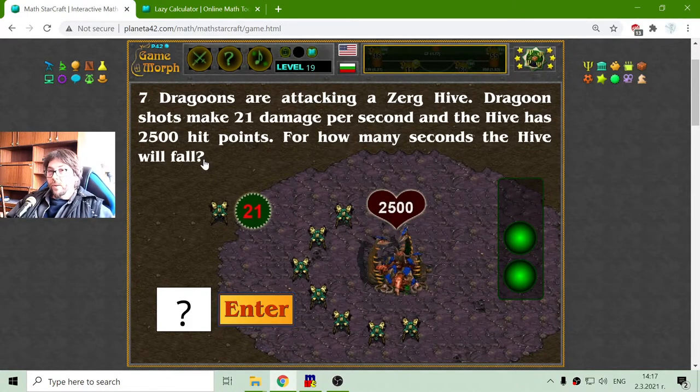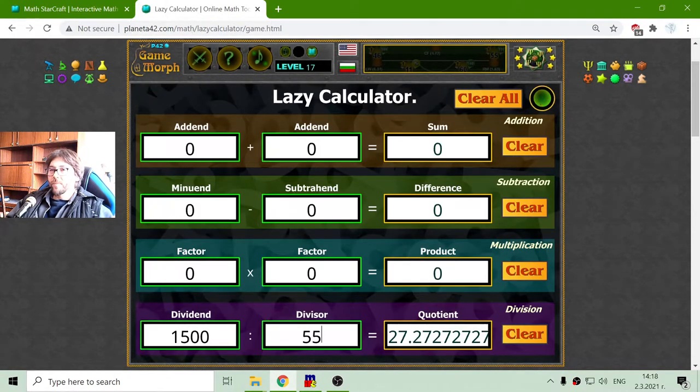Like before, first I have to find how much damage the Dragoons make per second. That should be 21 multiplied by 7, which equals 147. That is the damage per second. Now I have to divide 205,000 by 147, which equals 17 seconds.